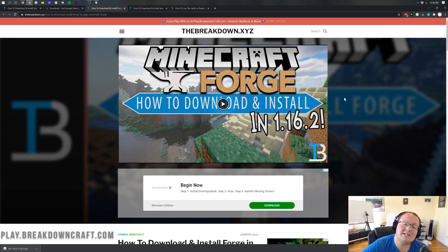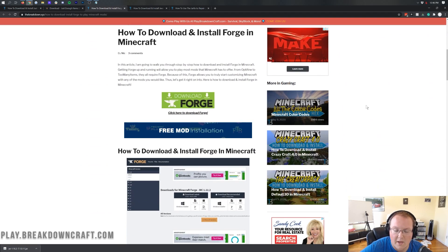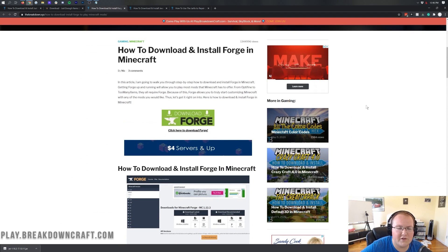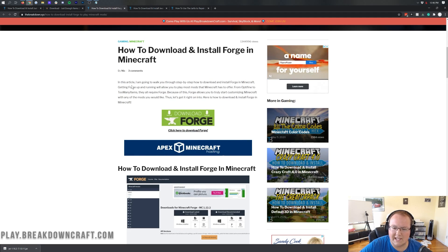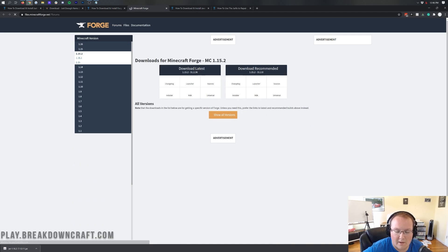We aren't done downloading just yet — we still need to download Forge. Forge is needed in order to run Just Enough Items; basically it's needed to run any mod these days. To get Forge, go to the third link down below — that's our in-depth Forge tutorial for 1.16.2. We're going over the basics in this video, but if you have any issues that tutorial will help you out. Once you're there, click on the green 'Download Forge' button.